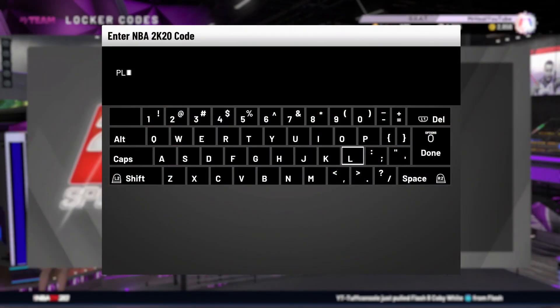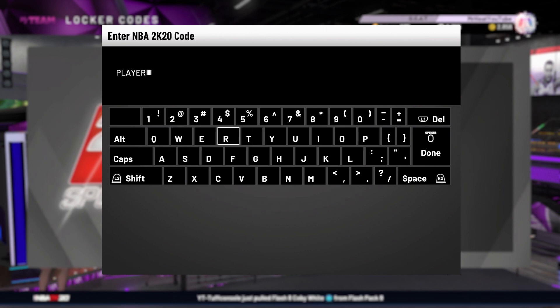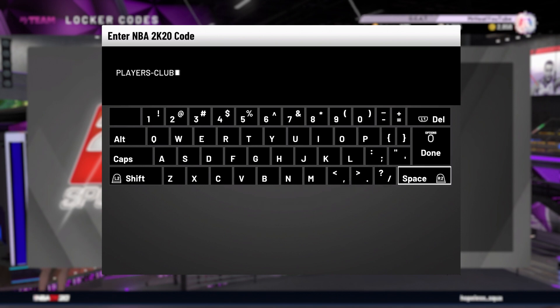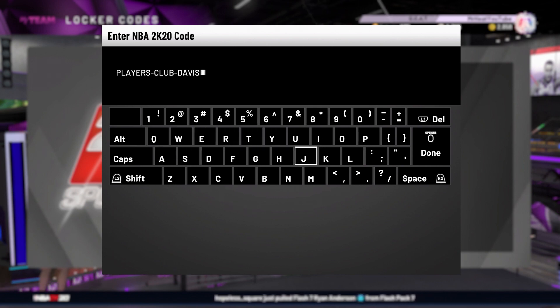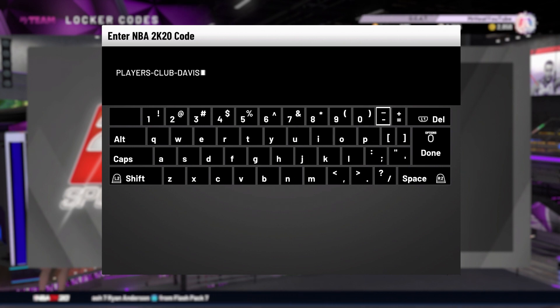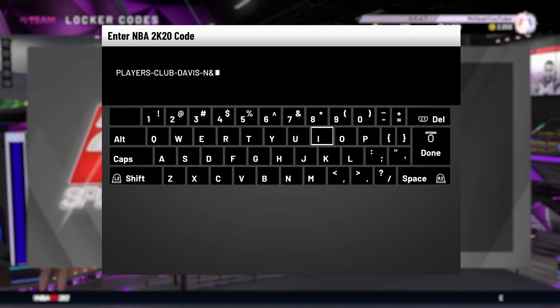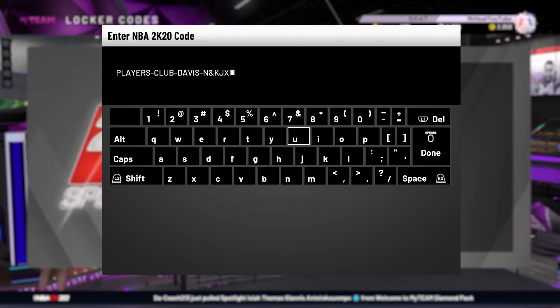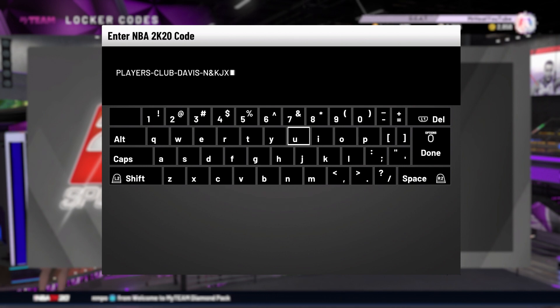Going to the next one — we got Players Club, Davis — N7KJ-VEX. This one is either for pink diamond or amethyst Terence Davis. I actually pulled the pink diamond one, so I hope you guys do too. It is a seven, not anything else — my bad.